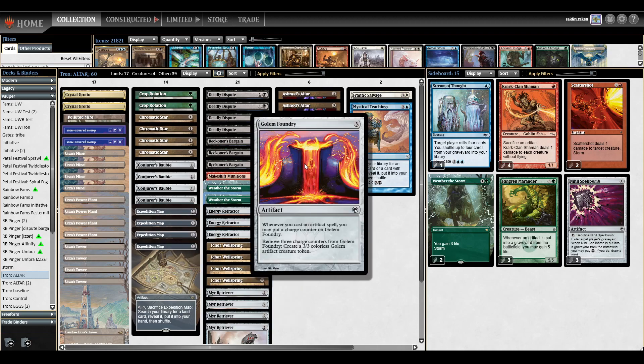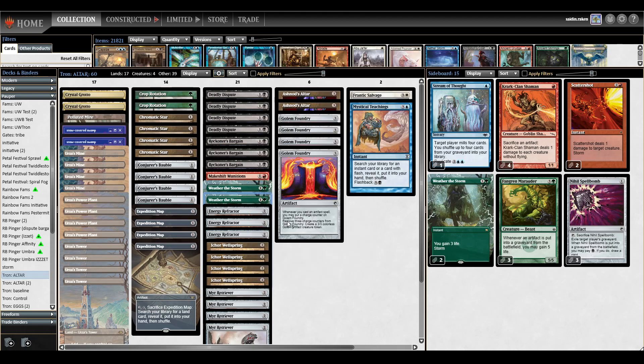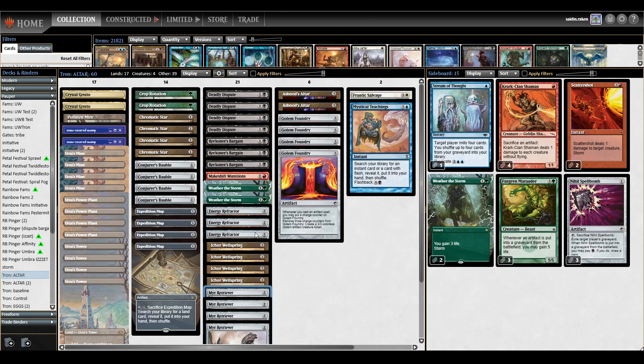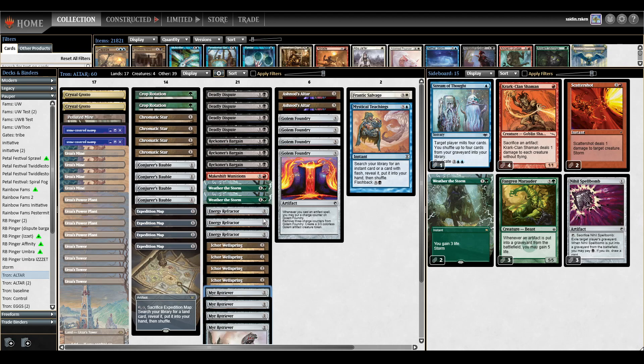Second thing is Golem Foundry. It says whenever you cast an artifact spell, you can put a charge counter on Golem Foundry; remove 3 charge counters to create a 3/3 colorless golem artifact creature token. This actually gives us infinite mana as well, because Ashnod's Altar sacrifices a creature, Golem Foundry generates a creature, and we're doing infinite loops, which generates infinite creatures and infinite mana. This is all colorless mana, but Energy Refractor can convert 2 colorless mana to 1 mana of any color, so you can continuously start looping.